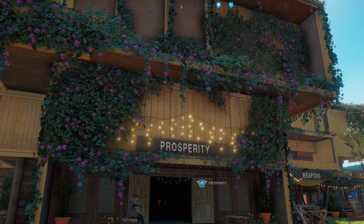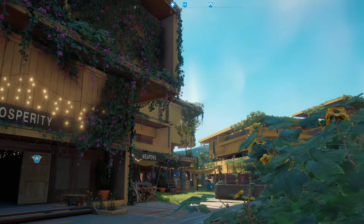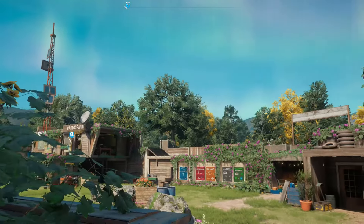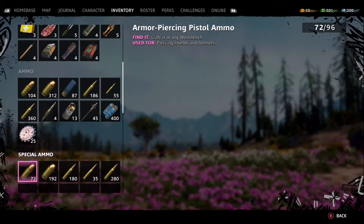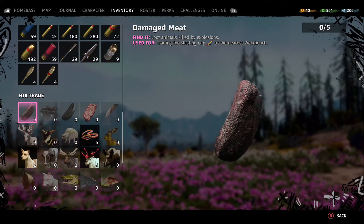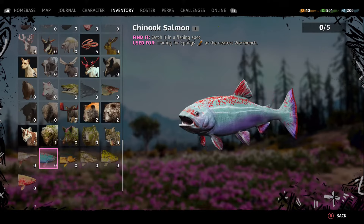We're talking about the Master Skinner achievement, which is skinning all the animals in New Dawn. I'm going to bring up the inventory here, and once we're in the inventory we're going to scroll down to the 'for trade' section where all the animal skins and things of that nature can be found, and we're going to be looking for a very specific one.